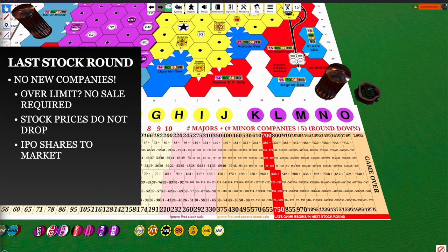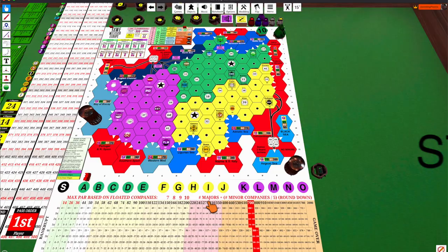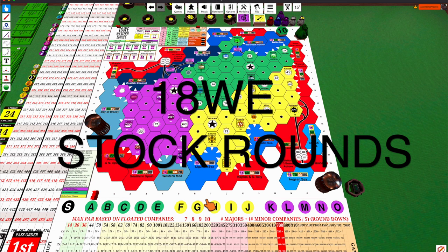At the end of the stock round, three things happen. Number one, unchartered companies buy stations in reverse stock price order, low to high. Next, players may change order for the next stock round based on when they passed. Finally, you check for a second operating round — if you had more than ten companies floated, remembering that every five active minors count as one, then you get a second operating round. That's basically everything you need to know about 18WE stock rounds.